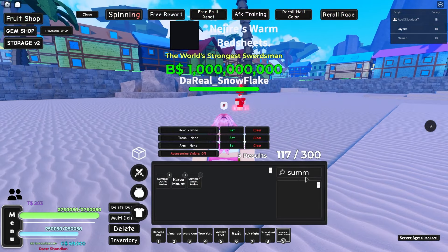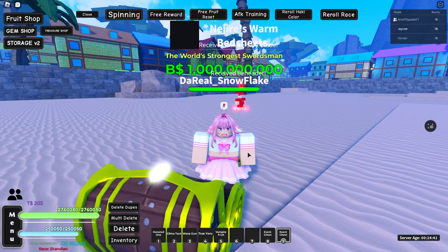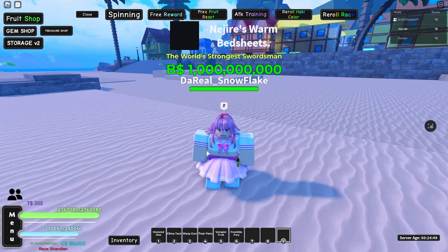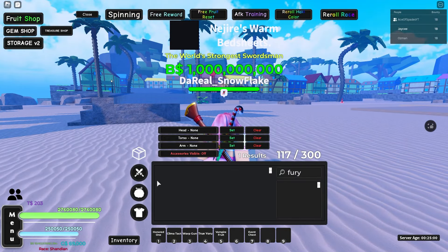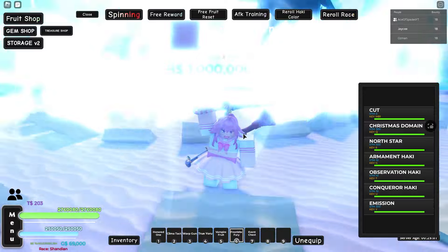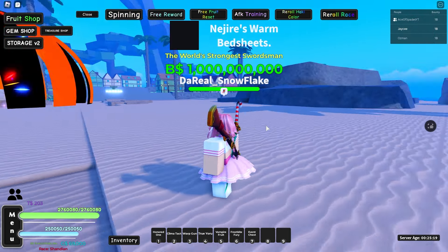I definitely recommend farming this update for Poneglyphs and artifact chests — I've gotten a bunch from just this one update. Event chests give event swords. Opening these up: Anniversary Blade, Beheader, Anniversary Blade, Frostbite Fury — which is the Christmas sword added to the game ages ago. I never got it when it first came out, so now we have it! The animations are a bit buggy but it looks sick. That's everything in the Summer Update — thanks for watching, make sure to subscribe!